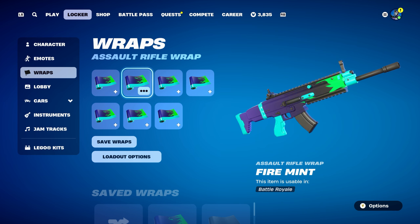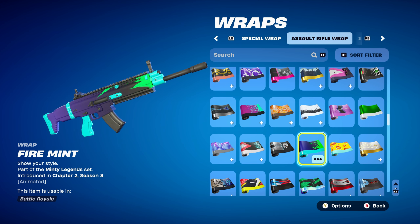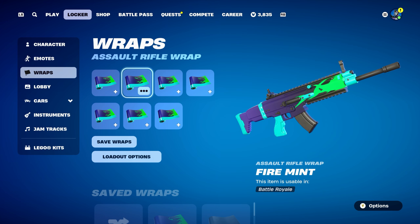Let's move on to the weapon wrap now for this combo, which is Fire Mint, part of the Minty Legends set, introduced in Chapter 2, Season 8. Using it for the purple, green, and blue design. You get this from the Minty Legends pack, which you had to buy. You can either buy it digitally on the Epic Games store or on Fortnite when you load it up on console, or you can buy it physically — you basically get a case with the code in. If you have the Minty Legends pack, you'll have this wrap. Goes nicely for combo number one.